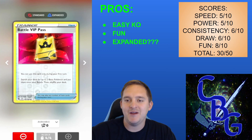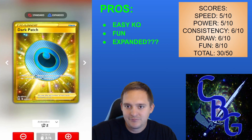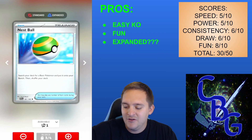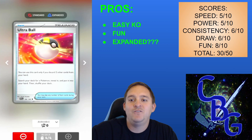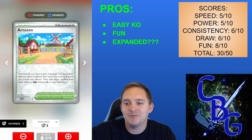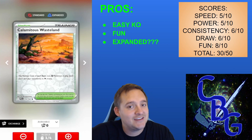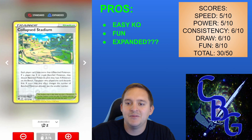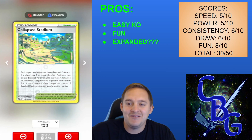We have four copies of Battle VIP Pass to help us set up. We need multiple Clodsires, multiple Rattatas, and a couple Mews out for this deck to function correctly. We have two Dark Patches, three Nest Ball, one Super Rod to recycle Pokemon, four Trekking Shoes, four Ultra Ball to search for evolution Pokemon. For stadiums we have two Artazon — which lets us get a basic Pokemon onto our bench — one Calamitous Wasteland to stop our opponent's Pokemon from retreating, and two Collapsed Stadium. We have five stadiums total because we want to guarantee a stadium always being in play.